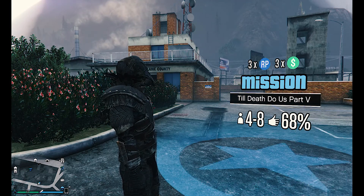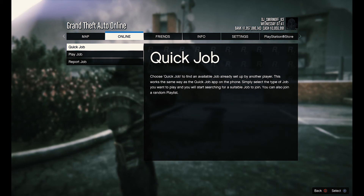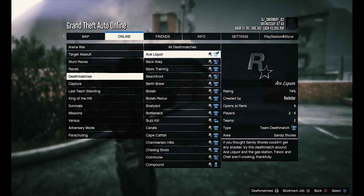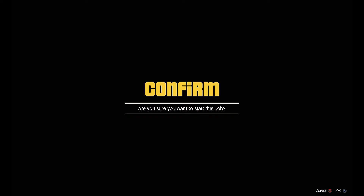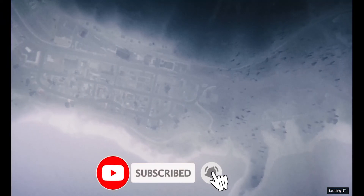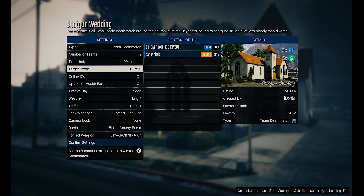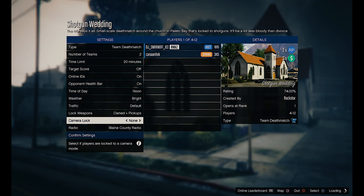We're going to be using the team deathmatch event, which is going on till Thursday. All you have to do is pull up the start menu, then go to Rockstar Created, go to Deathmatches, and then go to Shotgun Wedding. From there, just start it up. Set the game up to 20 minutes for the time limit, take the target score kills off, and make sure you have owned and pickup weapons.